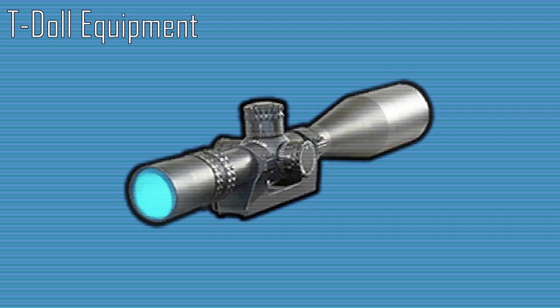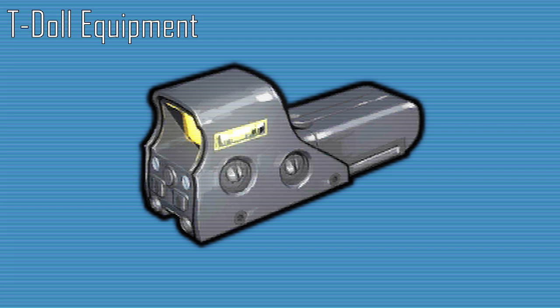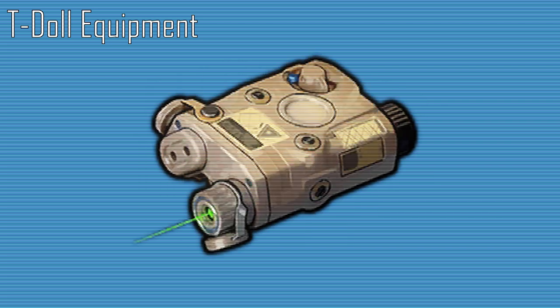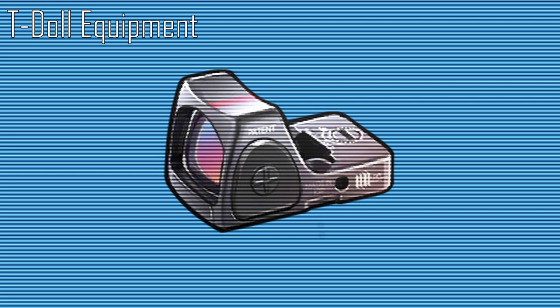T-Dolls can equip different types of accessories, ammunition types, and bodily equipment depending on their firearm type, categorized into accessories, magazines, and T-Doll equipment. Optical sights increase crit rate and are equippable by all T-Dolls except handguns. Suppressors increase crit rate and evasion, equippable by all T-Dolls except MGs and SGs. Holographic sights increase accuracy and damage but lower rate of fire, equippable by all except HGs. Night combat equipment decreases the night penalty reduction, equippable by HGs, SMGs, and ARs. There are two types of red dot sights: one increases accuracy but reduces rate of fire, equippable by all except HGs; the other increases crit rate and accuracy, equippable on HGs and MGs.